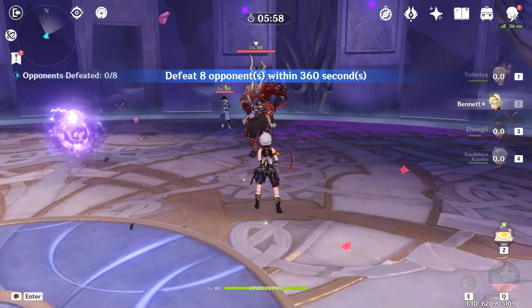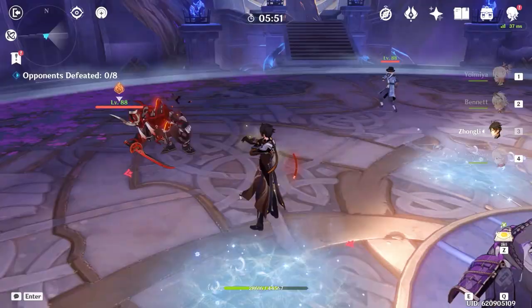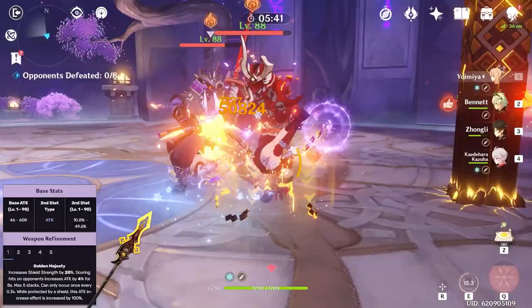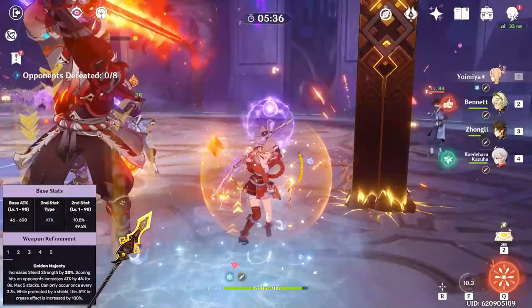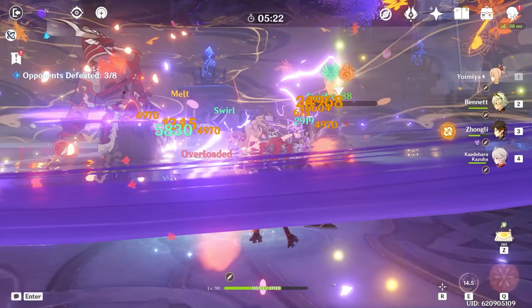Weapons — I usually discuss the most powerful weapons first, but unfortunately I have to make a disclaimer to save you guys from spending. Zhongli's signature weapon, the Vortex Vanquisher, which is being rated up alongside his banner, is not great on him. It has a huge 608 base attack with a 49.6% attack bonus at level 90, and the passive provides 20% shield strength as well as increasing your attack by 4% any time you land a hit, up to 5 stacks. While this is a lot of attack bonuses, attack stats have diminishing returns, and Zhongli is not designed to use attack percent effectively since his entire kit scales off of his HP.